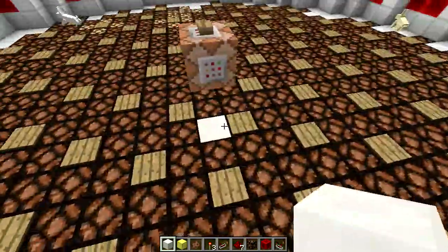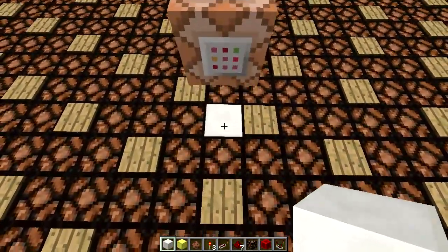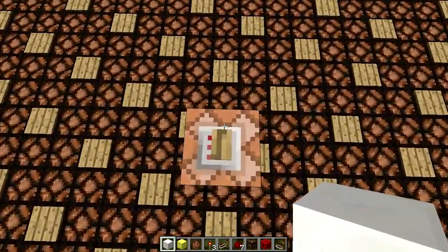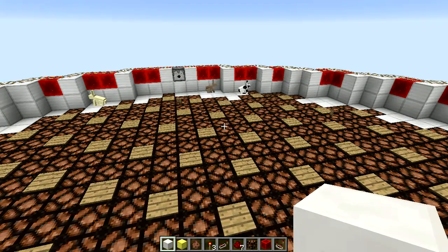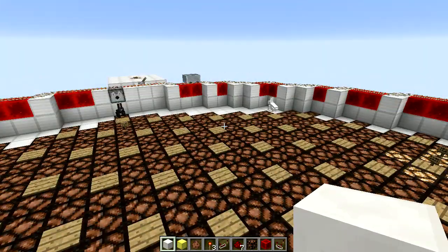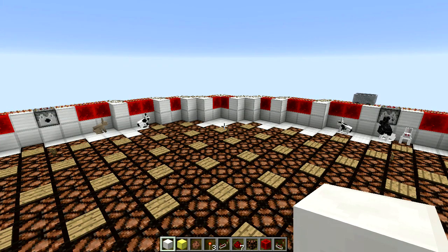I have rabbit hides over here — they go click, click, click. And if I stand here in the center, as there are more and more rabbits they start hopping more and more and I get more and more clicks. So this is my percussion.